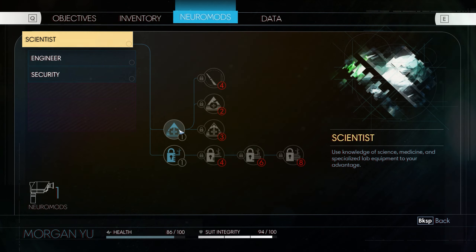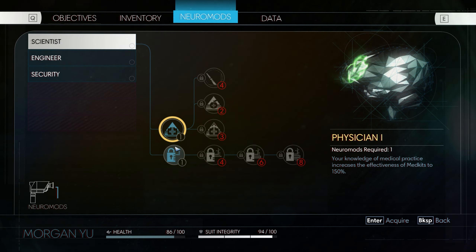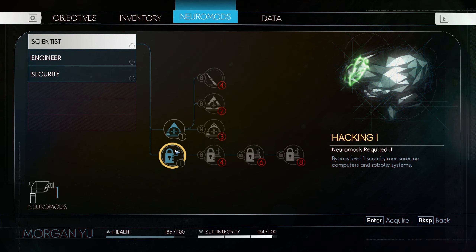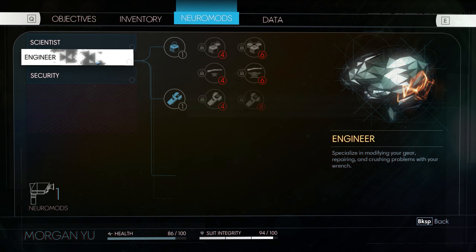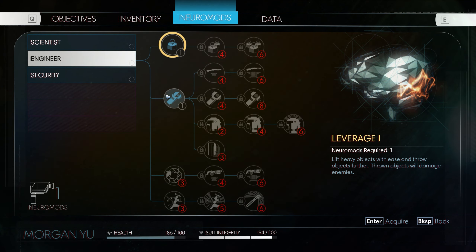Let's see what they all do. I've got level one at the moment. I need more, presumably, to get to the higher level stuff, and I need to unlock the previous skill in the tree. Physician one increases your knowledge of medical practice and increases the effectiveness of med kits by 150%. I think I'm okay for now. I'm not taking too much damage immediately. May need that in time. Hacking - bypass level one security measures on computers and robotic systems. Leverage - lift heavy objects with ease and throw objects further. Throwing objects will damage enemies. That could be useful.